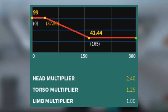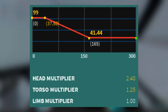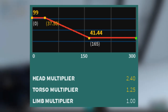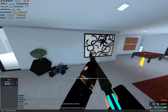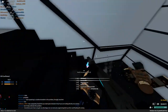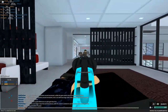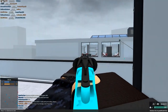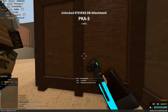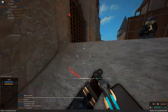Dealing 123.75 torso damage and 237.6 headshot under 37.5 studs, and dropping to 51.8 and 99.456 after 165 — which doesn't necessarily sound impressive — but the Stevens has an instant burst feature that fires both tubes at the same time, meaning this can one-tap anyone at any range. The Stevens can reliably one-tap anyone, and feels like Da Vinci's death ray any time it's pointed at someone.